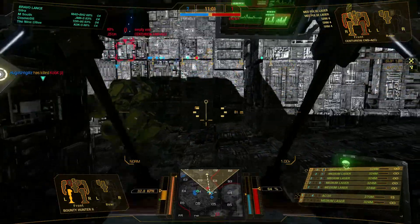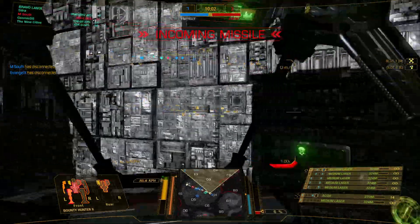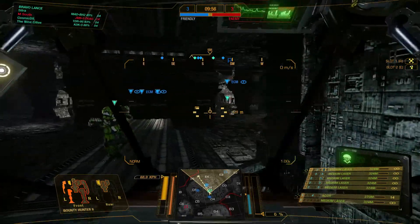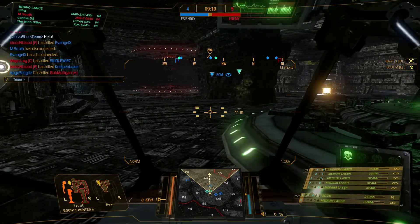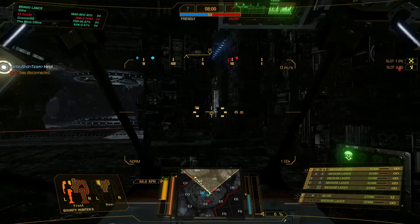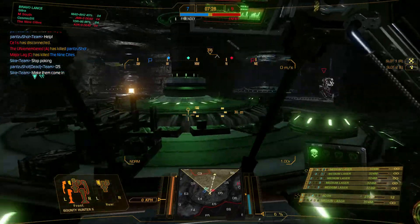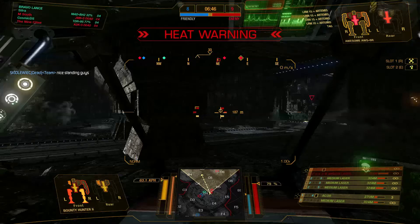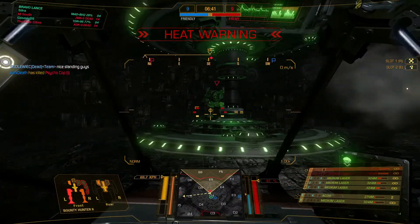So it works like this — you can fire both and then have them cool off at almost the same time. Since the AC-20 is in a high-mounted side torso and the medium laser is high in the mech's head, and this is very aggressive positioning by me, having them in the same weapon group is kind of nifty. Because all you have to do is poke your head over something and fire.